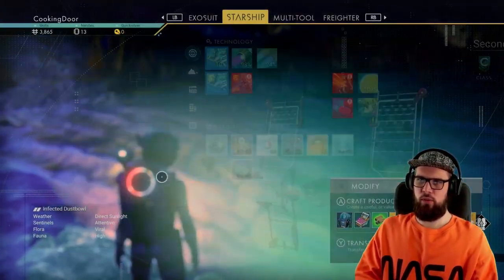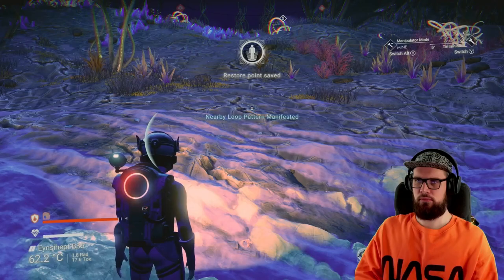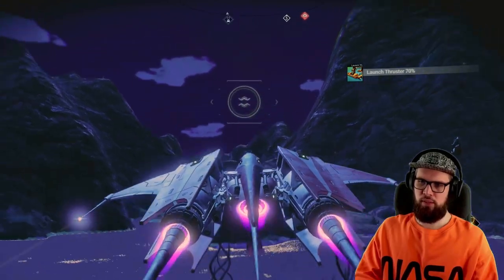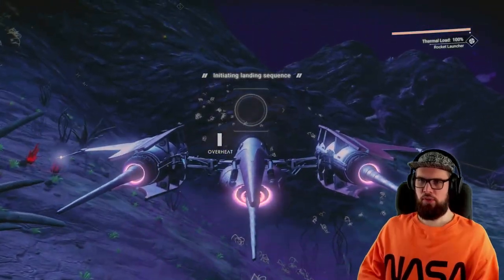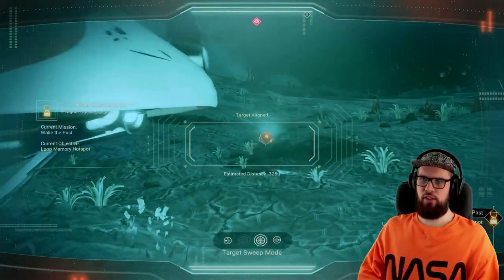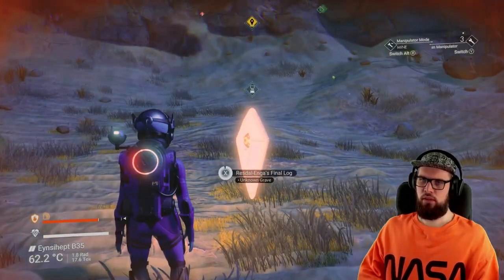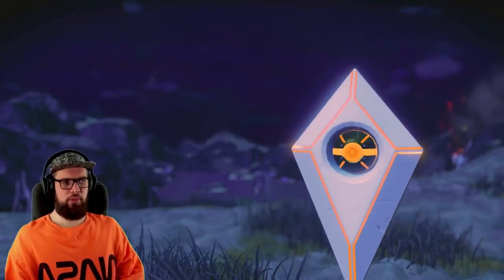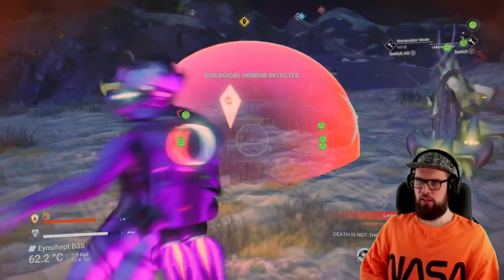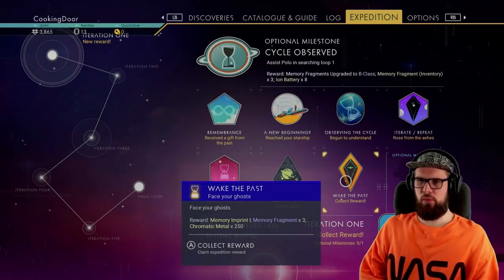Open your inventory, hover above the memory resonator, and select Manifest Loop Memory. It will mark a nearby loop pattern on your HUD. Get back into your ship and go there. Land at the approximate location and use the target sweep functionality to home in on the exact location. Once you reach it you should see a grave from an unknown entity. Interact with it, select to claim the memory, and after doing so some biological horrors will appear. Kill them, and the Wake to Pass milestone will be completed.